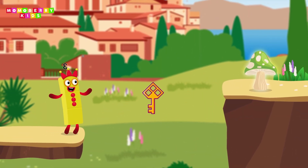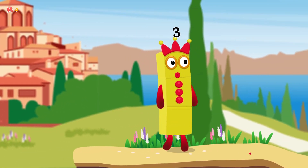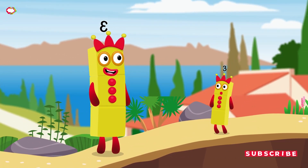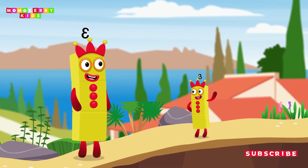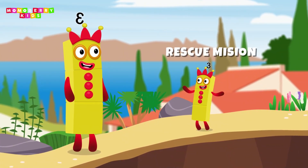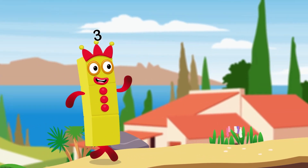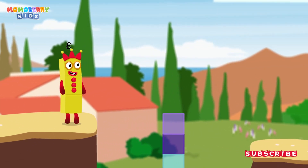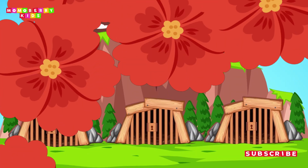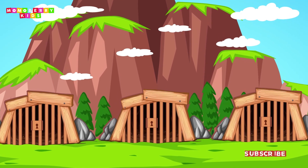That was course one! I'm glad we saved them, let's keep going. Wow! For the next challenge, it's a rescue mission. Some number blocks are trapped in three different prisons, but only one of them is the right choice. Choose wisely and set them free!